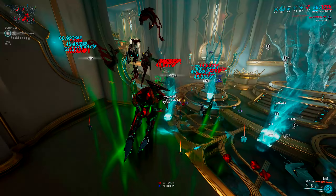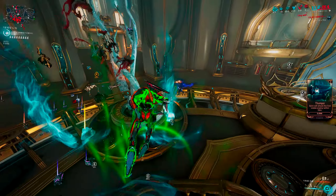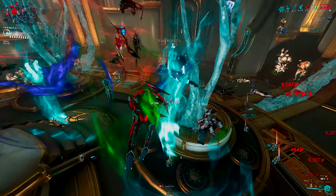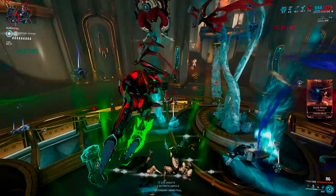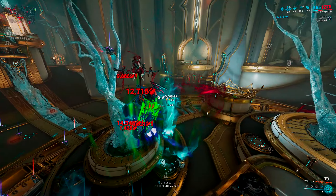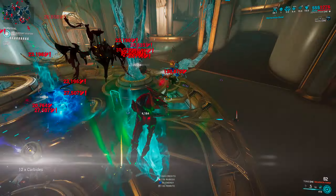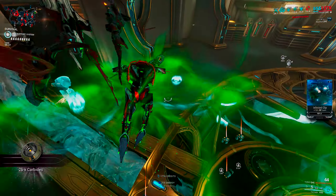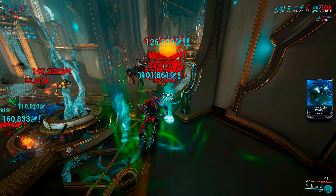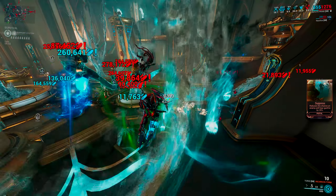Both the normal and Incarnant form of this gun are solid when used with Zephyr's tornado. I was just scratching the surface of this combo in the clip I showed you earlier. Gas is insane with this build — you can go Viral, but I suggest you also try a Gas build for Tornado Zephyr with the Incarnant Torrid. The Gas damage ticking through the tornado is really insane and can kill enemies really fast. If you can constantly pull targets with Airburst or even the Nautilus Cordon mod close to your Gas tornadoes, they will melt instantly in seconds.